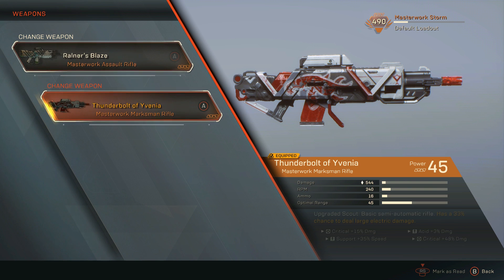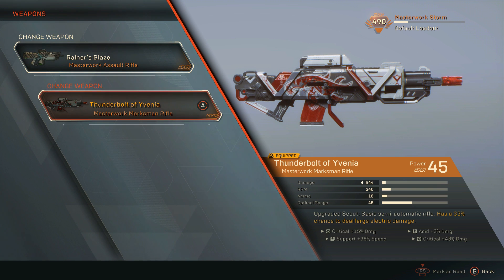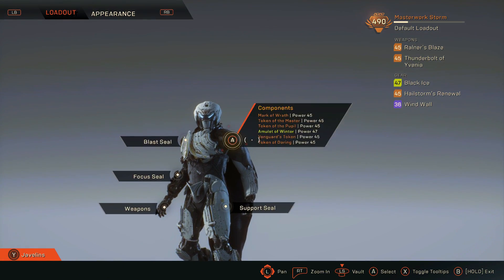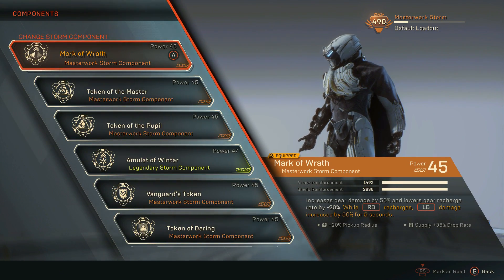For my secondary weapon, Thunderbolt of Yavinia — it's a Masterwork Marksman Rifle, an upgraded version of the Scout. It's a basic semi-automatic rifle with a 33% chance to deal large electric damage. What's so good about this is electric damage actually melts through shields. So if I can hit that 33% chance, it helps me take down some of the heavier guys. Between Rauner's Blaze and Thunderbolt of Yavinia, I have a nice even mix of shield destruction and soft target destruction.